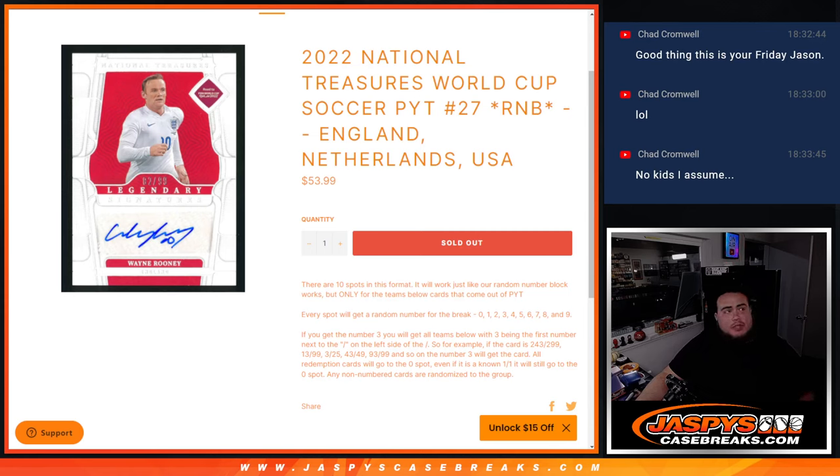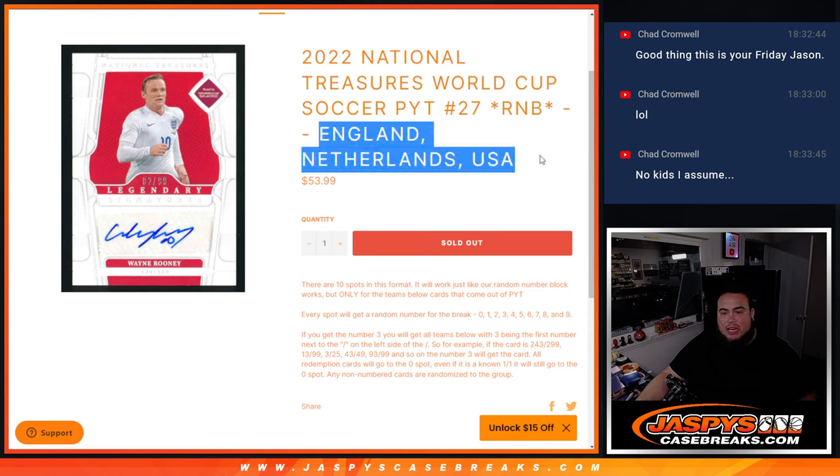What's up everybody, Jason here for JaspiesCaseRace.com. 2022 National Treasures World Cup Soccer, Pikachu number 27 sells out with this random number block. This is a random number block for England, Netherlands, and United States.